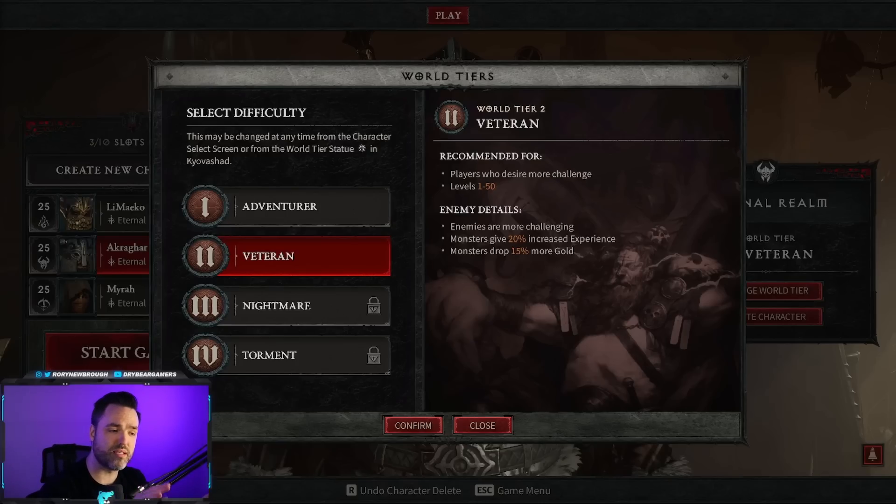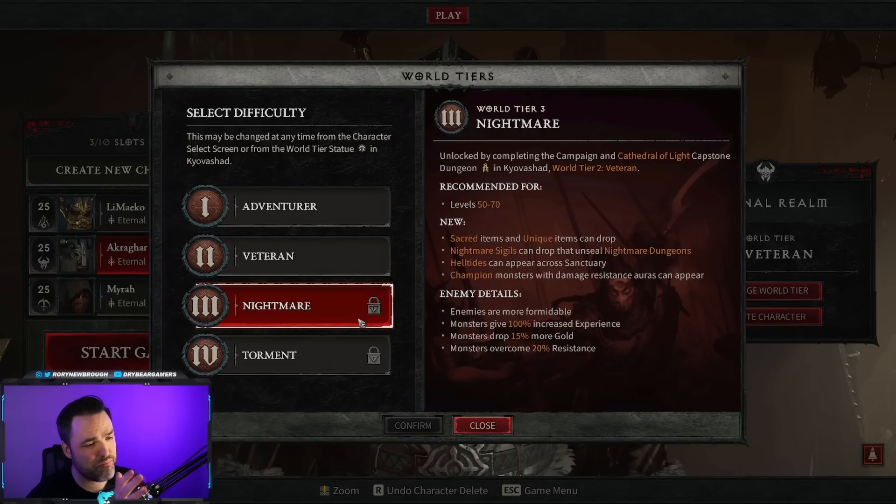The benefit of World Tier 2 is that monsters give 20% increased experience — to make up for the fact that they take longer to kill — and they drop 15% more gold. Once you finish the campaign and complete the Capstone Dungeon, which is a fixed-difficulty checkpoint — essentially a graduation dungeon — you'll unlock World Tier 3. This is when you've hit level 50, unlocked Paragon, have all your skill points, and are in the early endgame. World Tier 3 has more experience for scaling Paragon, and you can drop sacred items, unique items, nightmare sigils to run endgame dungeons, helltides, and champion monsters with various affixes.